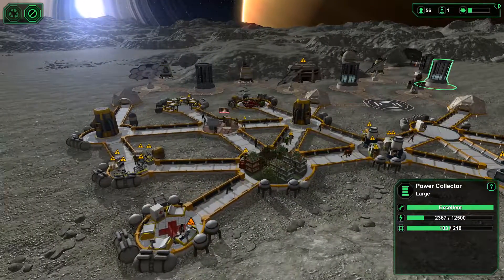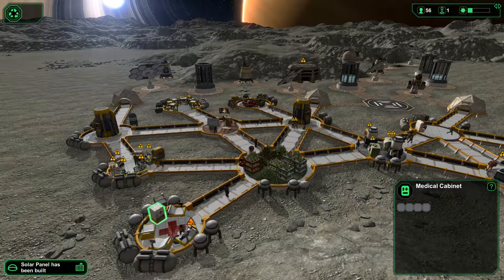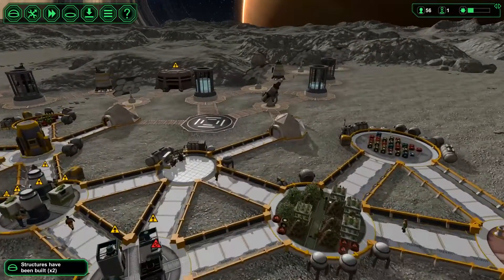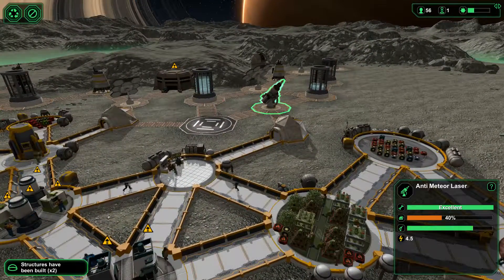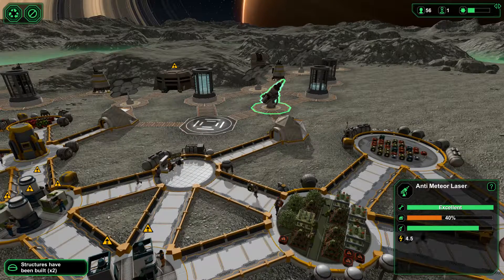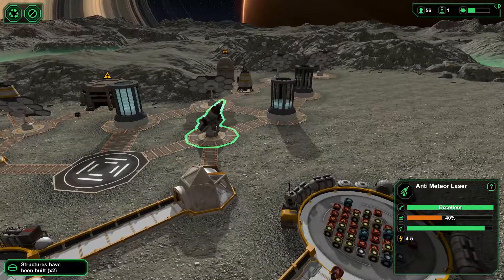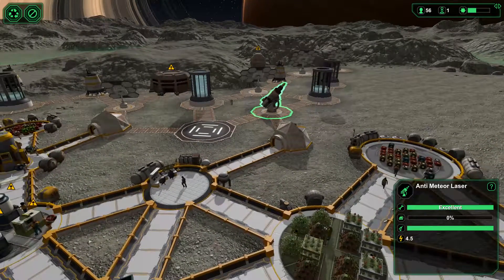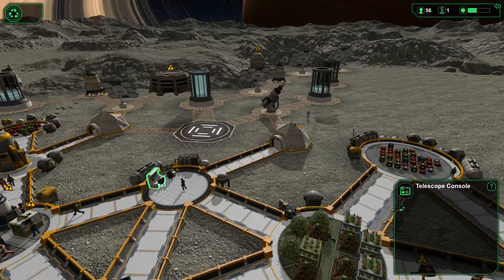We've got enough medical supplies here now - at least we're able to produce some, which is one of the main points we were looking to get. Of course our anti-meteor laser - has it been able to intercept one of them? It drops to 0% occasionally when there's no one actually sitting in the telescope control.